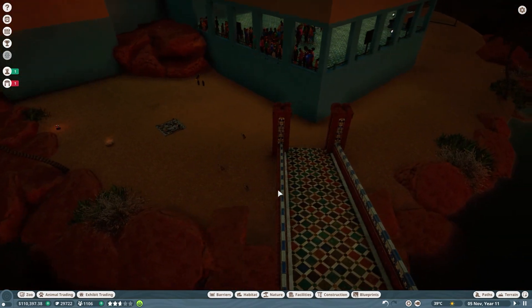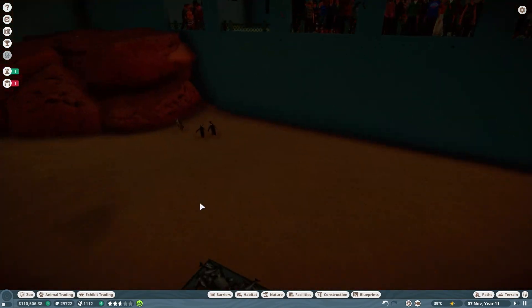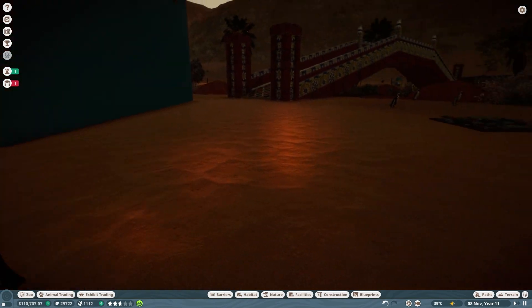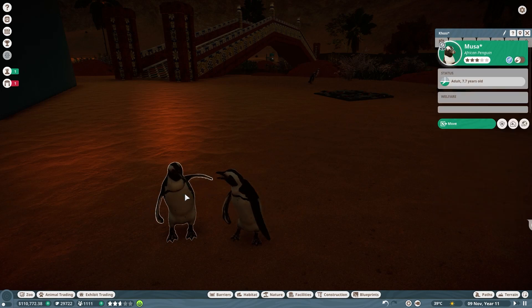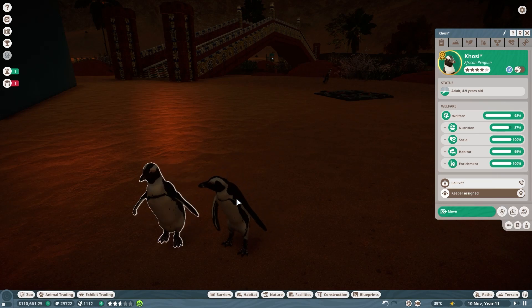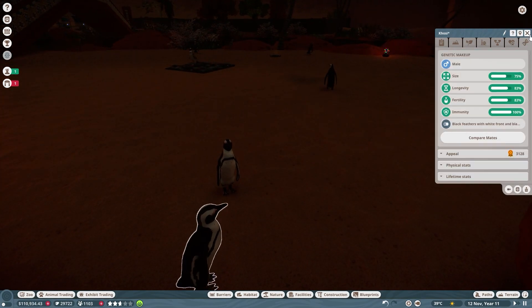I wonder if they have little mate-picking rituals in this game. I know penguins typically have a pretty elaborate mate-choosing ritual. I actually don't know about African penguins specifically — that's something I haven't looked up. Oh, but these guys are interacting — look at them. Oh wait, they're both males. Okay, they're just fighting. Excellent.